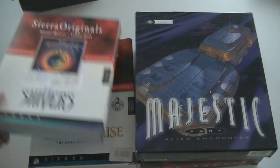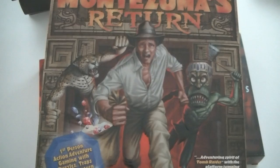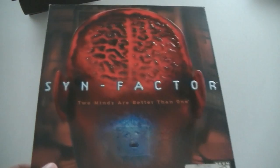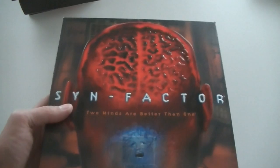Arc of Time, Sign of the Sun, Journeyman Project 3: Legacy of Time, Shivers Part 1, Magic Majestic Part 1, Alien Encounter, Lighthouse: The Dark Being, Montezuma's Return — which has a really cool embossed cover with kind of an Indiana Jones thing going on. Then File Seven: Games of the Soul — this game is so ridiculously dirt common, I think I have 10 or 15 copies now; every big box set I buy has one. And then Sin Factor — finally an English version, usually I find it in the Dutch version. Really cool artwork — the brain on top looks so amazing, I might even keep it just because the box looks so amazing.